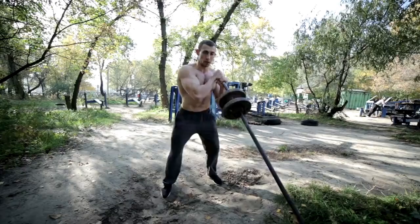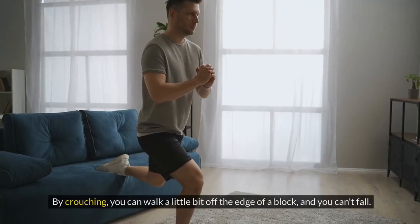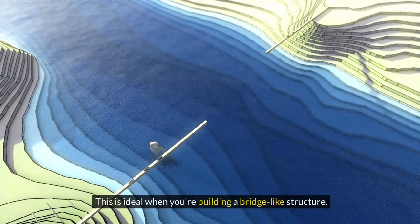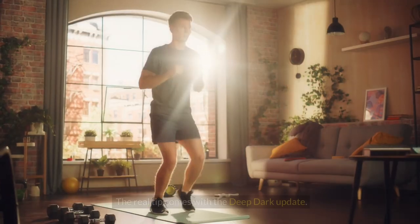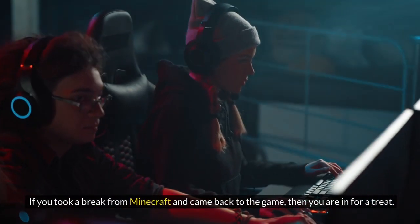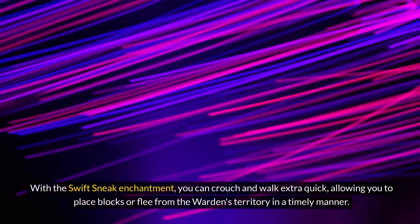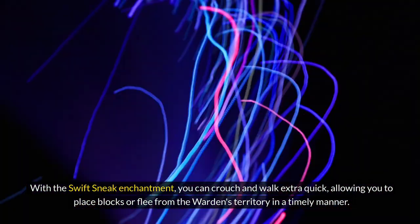Tip 5: Sneaking Swiftly. Crouching is a useful way to expand your movement options. By crouching, you can walk a little bit off the edge of a block and you can't fall. This is ideal when you're building a bridge-like structure. The real tip comes with the Deep Dark Update. If you took a break from Minecraft and came back to the game, then you are in for a treat. With the Swift Sneak enchantment, you can crouch and walk extra quick, allowing you to place blocks or flee from the Warden's territory in a timely manner.